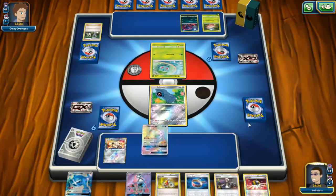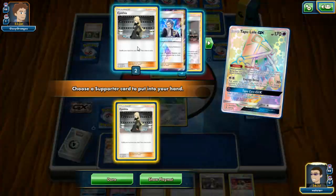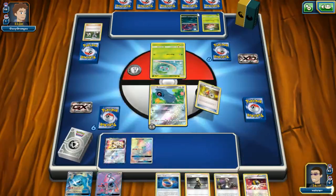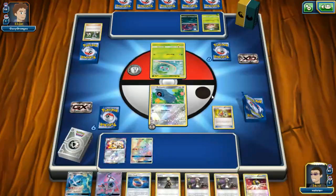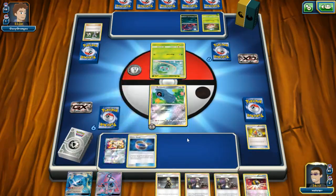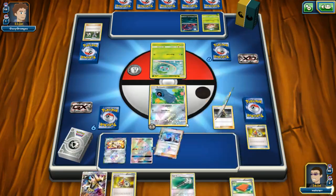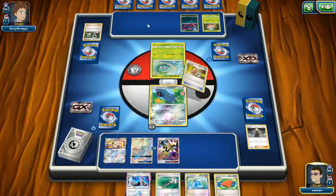We're going to chuck down a Tapu Lele, searching for a Cynthia so we can draw some cards. Acrobike — grab the Guzma, let the Metal energy go into the discard pile because we don't need it. Put a Choice Band on, then pop our Cynthia to draw some cards. That wasn't great — that's even worse to be honest. We've got no Rare Candies, I think we'll take the Ultra Ball and just pass the turn.